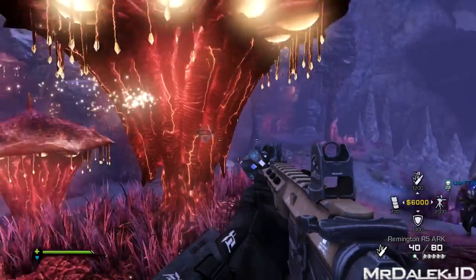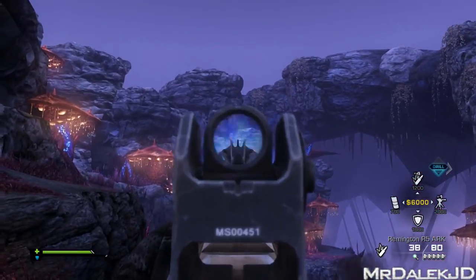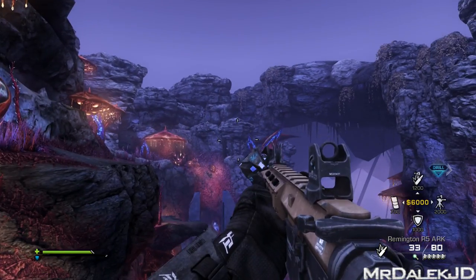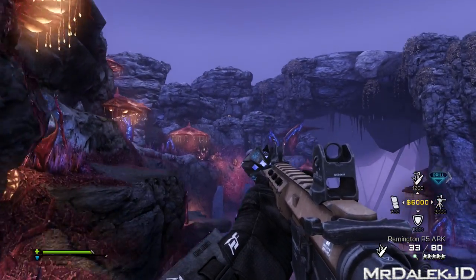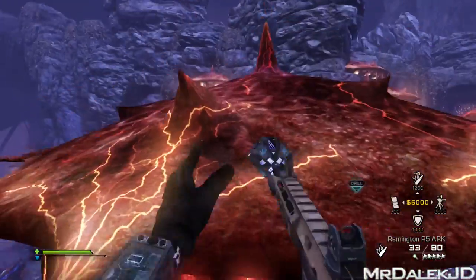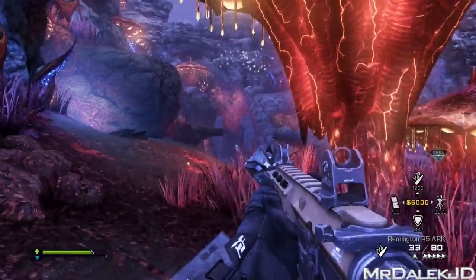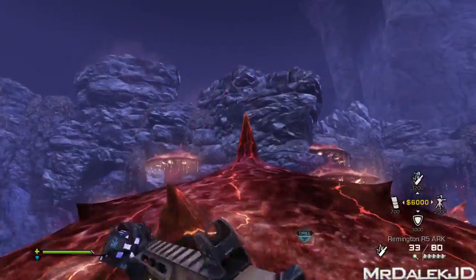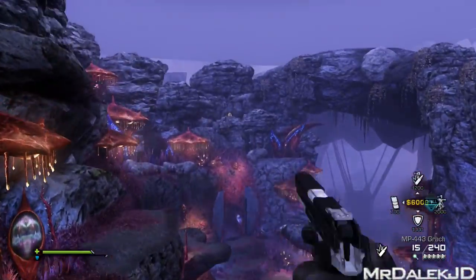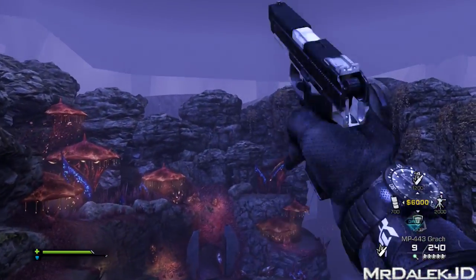The location I found for the second egg is to bounce on the same mushroom pad and look to your left, right towards the spawn. When you bounce up you'll see the egg on this cliff face right here. As mentioned, you can't shoot it with weapons with the arc attached, so we end up using pistols again. It's a pretty far distance but the pistol will get it quickly, and as you can see the egg definitely does explode.